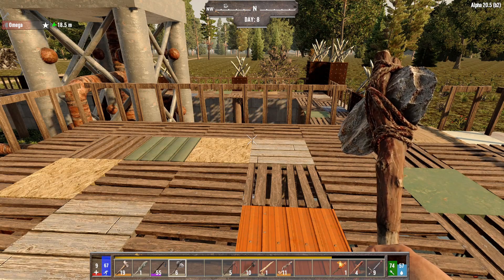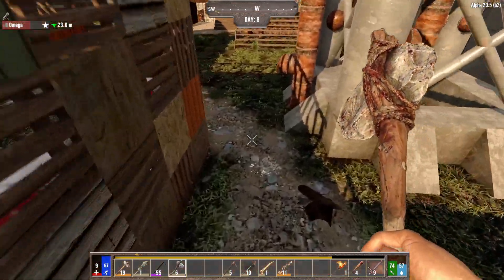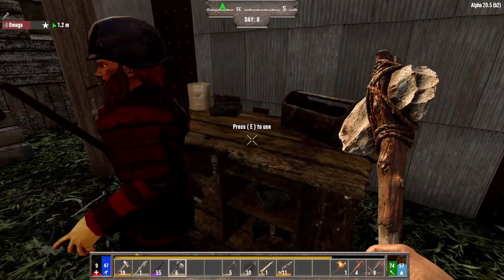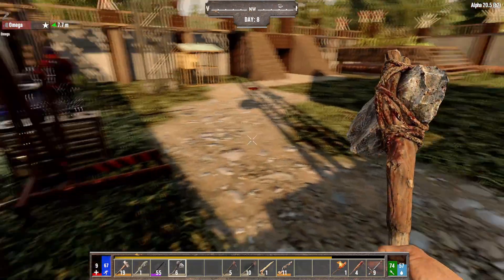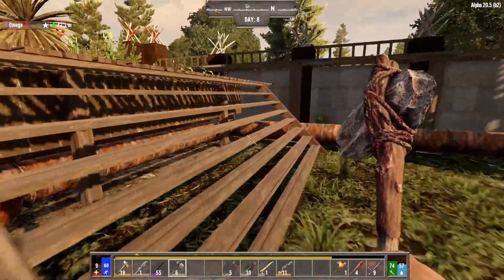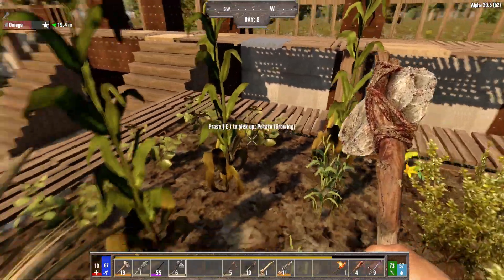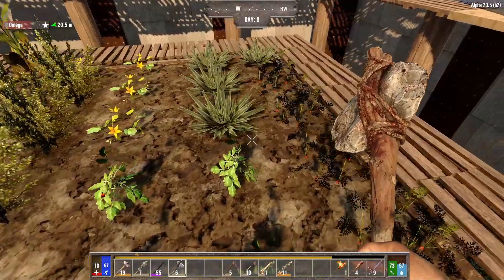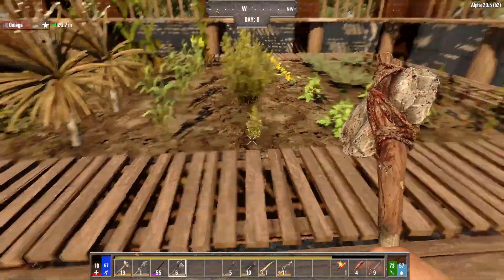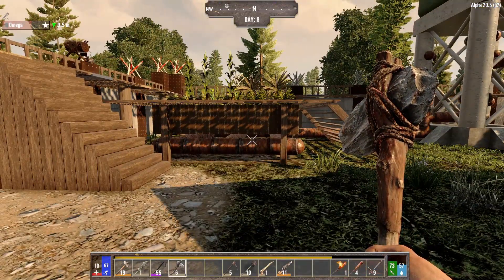So we have a workbench here. It was here when we got here — there was a lot of things here when we got here. It needs a hammer and a wrench. Do we have a wrench? I don't recall seeing one. Good news: I did pick up calipers, so we have that for the metalworks station. This is five by six that he's got this set up. Very strange, but I'm happy. And this chicken's still got nothing for us.